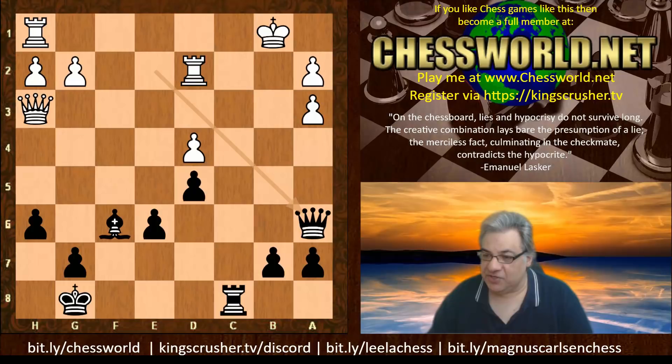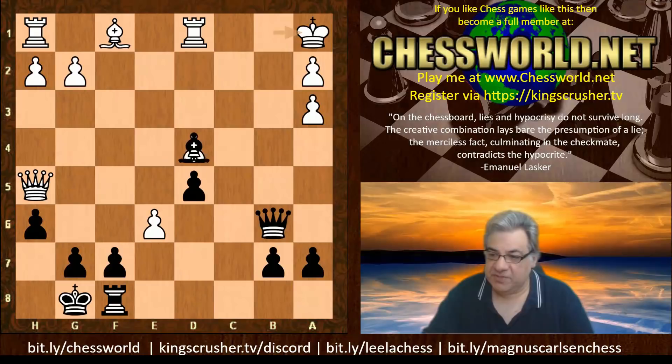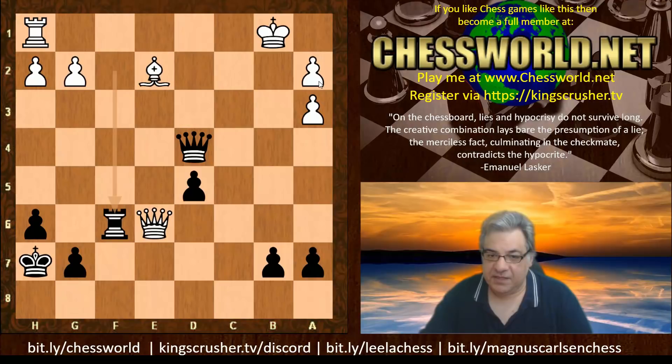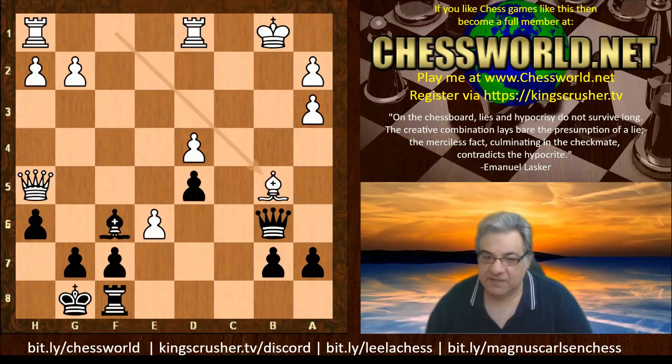Looking at Queen b6 check again - if Bishop b5 isn't played, then if King a1, Bishop takes d4 check brings the king out. This reveals rook f2 as a killer common square. For example Queen e2, rook f2, and after rook f6 - a huge tempo gainer while swinging to the b-file - this is just a killer. So Bishop b5 seems necessary.